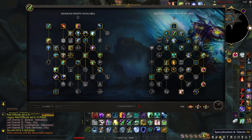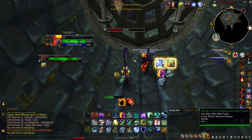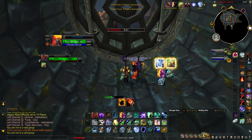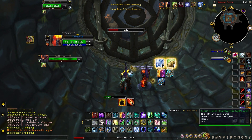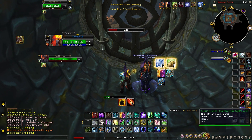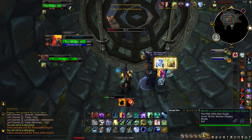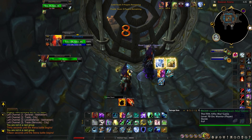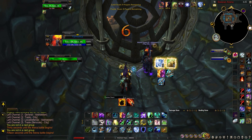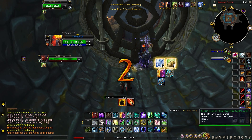On this match we're going against an assassination rogue and a shadow priest. Watch out for the overlapping crowd controls. On the rogue side you're going to have their kidney shot, their sheep shot, their blind, their smoke bomb. Then you're going to have the shadow priest with their horrified scream, their blanket silence, their psychic scream, and possible mind control.